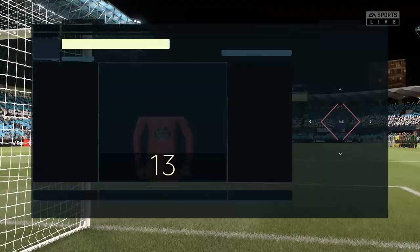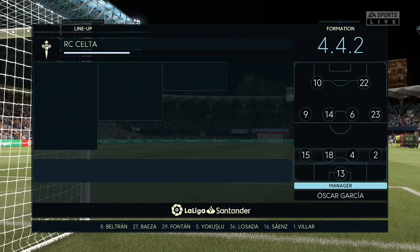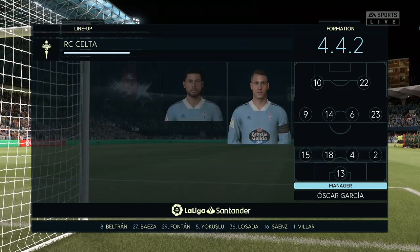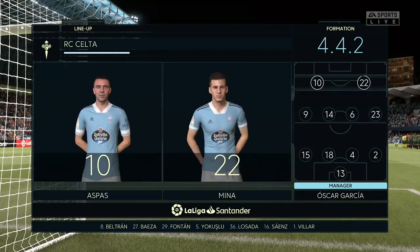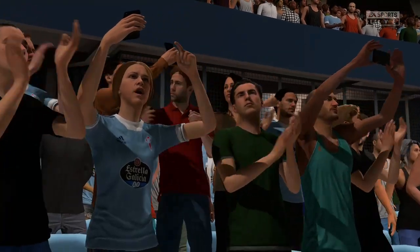And here's how it looks for Celta Vigo — a standard 4-4-2, a formation you know well from your playing days, Lee. Yeah, I like this formation. It's very important that when they haven't got the ball, they all stick together. Very solid look about it. When they don't have the ball, very important that they stay close together in midfield. The back four will link across the width of the pitch, but they've got to help the forwards.